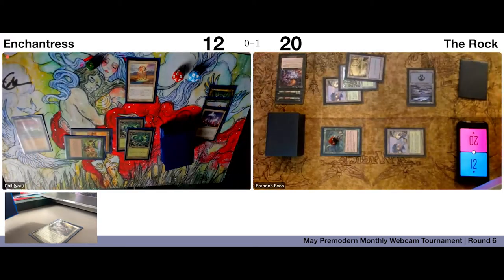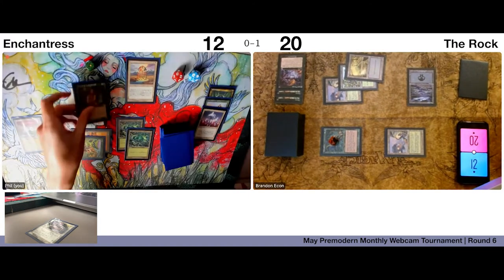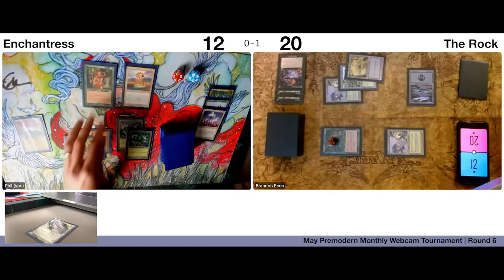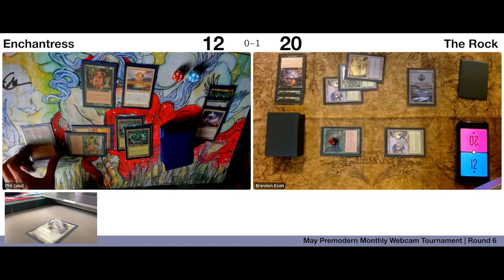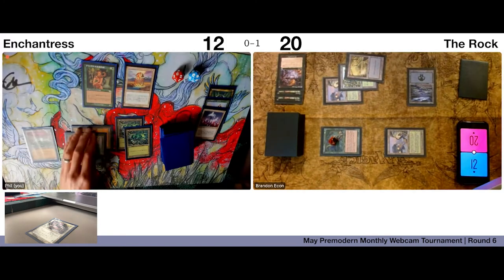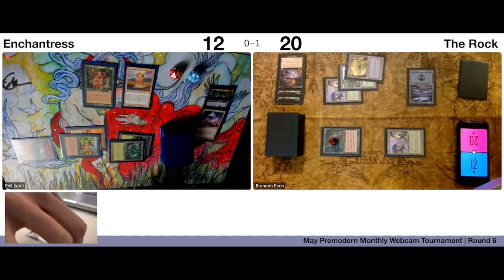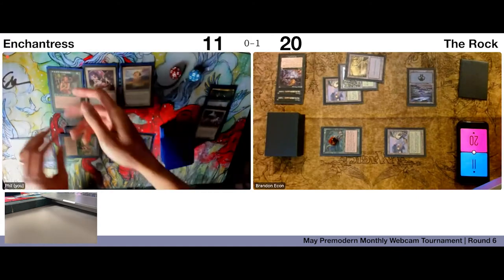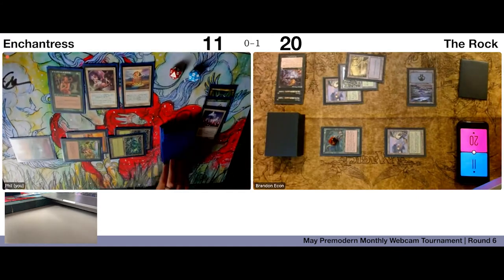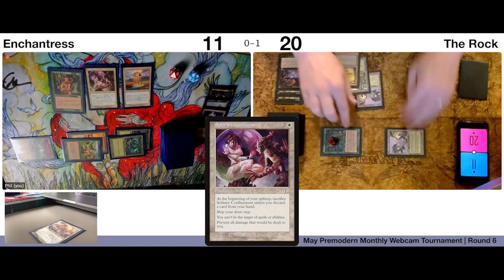Does the Justice trigger fire when Justice gets destroyed? Yeah. Play an Enchantress. Sloppy tapping of mana — I'll take one, go to eleven. I'll play Solitary Confinement — trigger. And then pass to you.